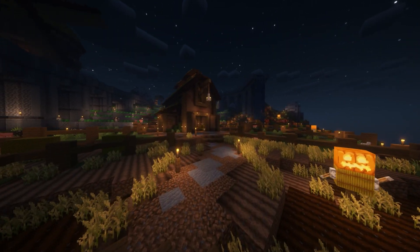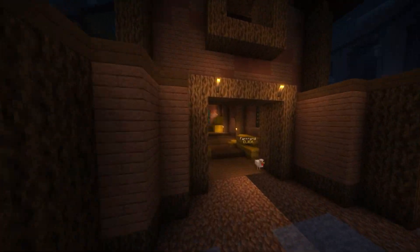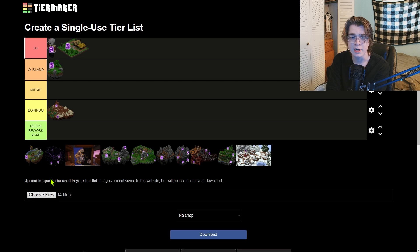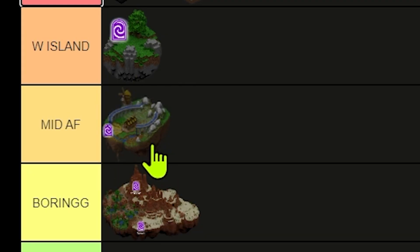Fifth up on our list we're gonna have the Farm Island. This is gonna be where you collect the collections for cow, chicken, and pig. Along with that there are a lot of free crops you can break if you have not unlocked the Garden yet. I think we're gonna put this one at mid — it's not great but there's nothing really bad with it; it's just an early game island.